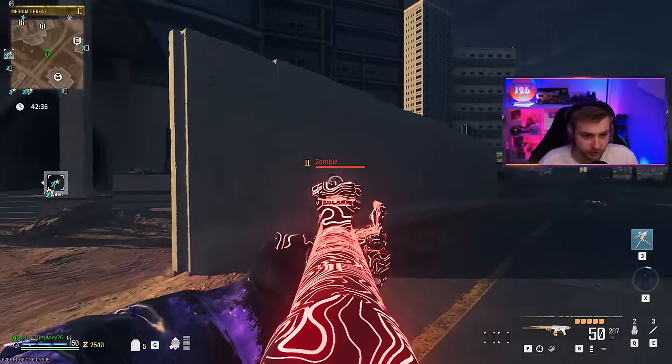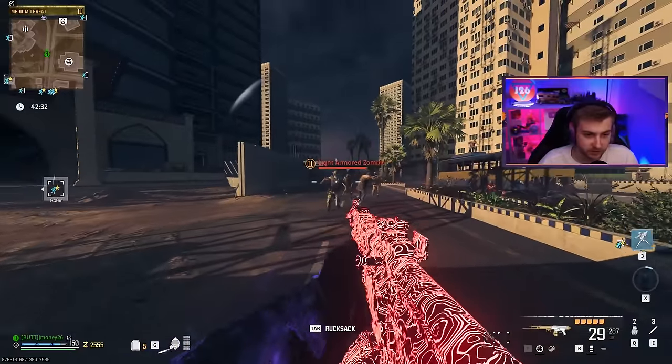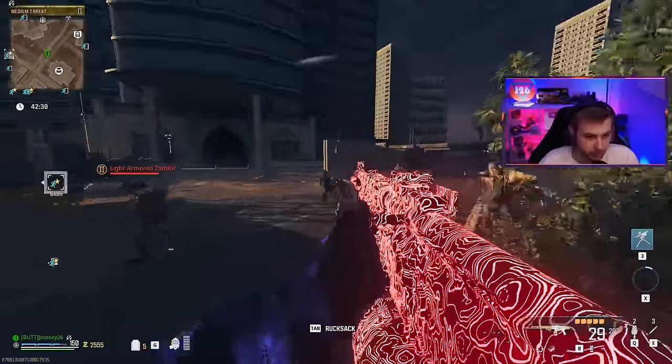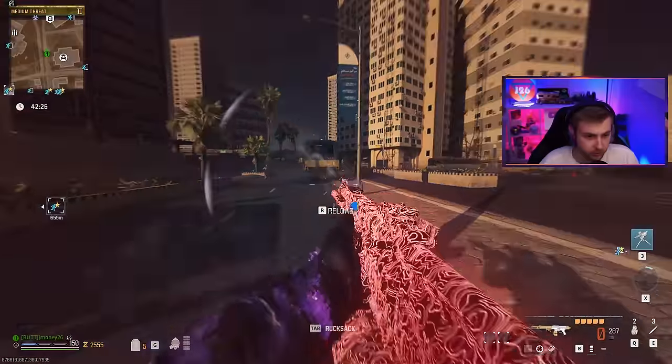How's it holding up against some tier two zombies? Here's an unarmored zombie — killed them relatively fast. We already got a few shots on this light armored zombie, so let's go to another one. Can we break his armor? We did, and in only a few bullets.